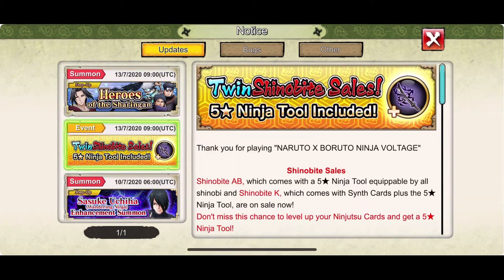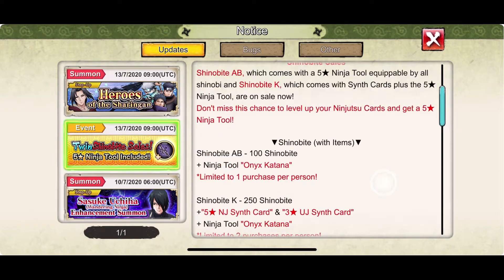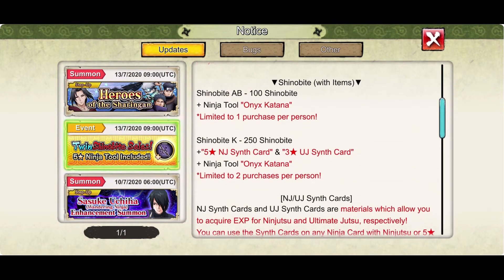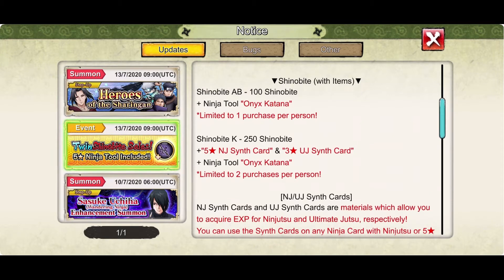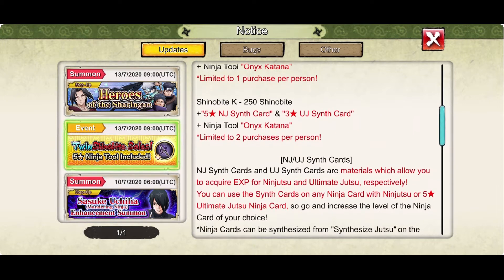So this is the first event. For the second event, you can buy a Genobit package for 100 and get 2 Onyx Katanas. If you buy another type of Genobit package for 250, you're going to get an Onyx Katana and 5-star ninja cards for synthesis of your ultimate, as well as a 3-star ninja card so you can upgrade your skills.